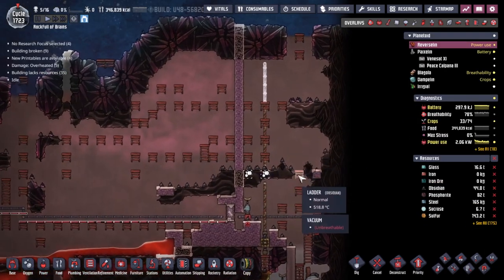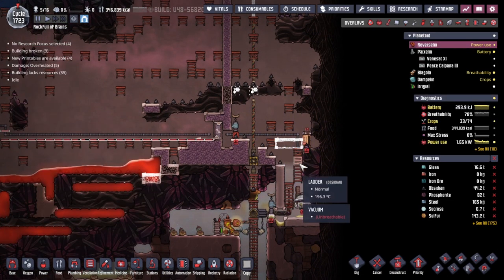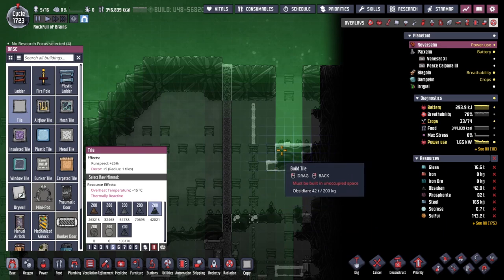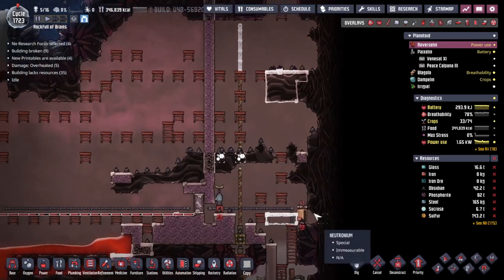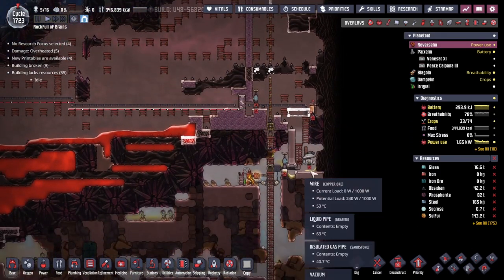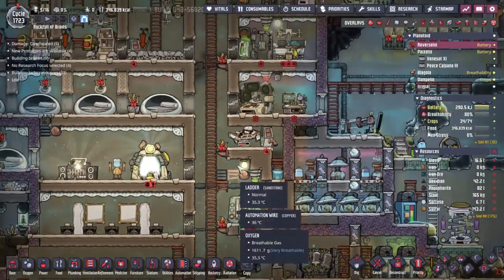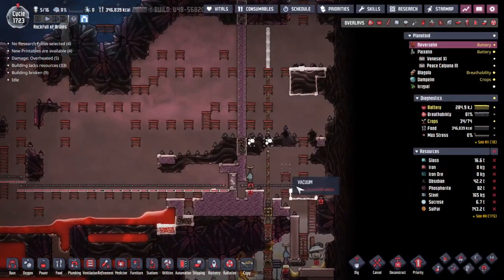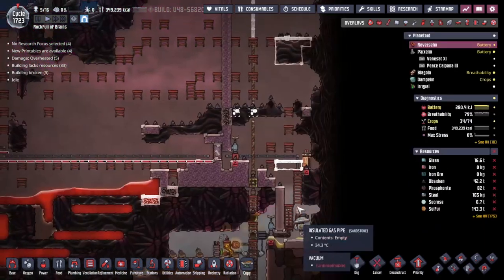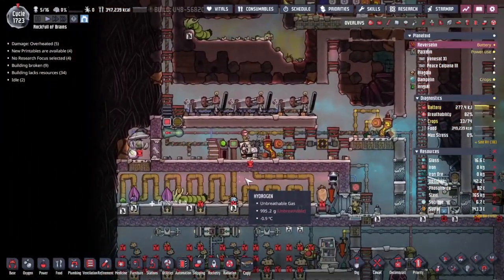I think one of the first things we need to do is to build ourselves a new platform somewhere about here. This will stop the radiation coming down quite as heavy as it is. We're probably going to end up replacing this as well, because we don't want to leave any scalding hot materials there. I'm putting priority nine on that. Franklin is the only one who actually needs the triage cot right now. She came up and was working on some of the wires up here during the time-lapse, but wasn't getting scalded until she stood in the petroleum.